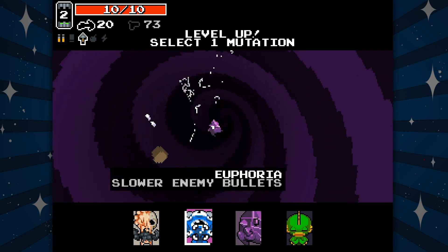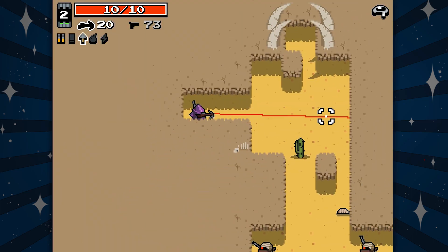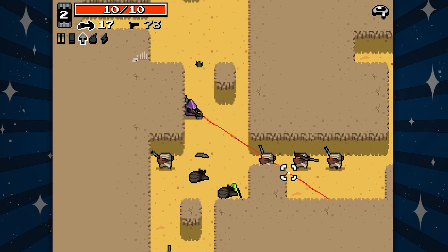Euphoria — slower enemy bullets. Yeah, come on! So it looks like the game will reward you if you're proficient, because you can take other things. It has this kind of built-in scaling to it.